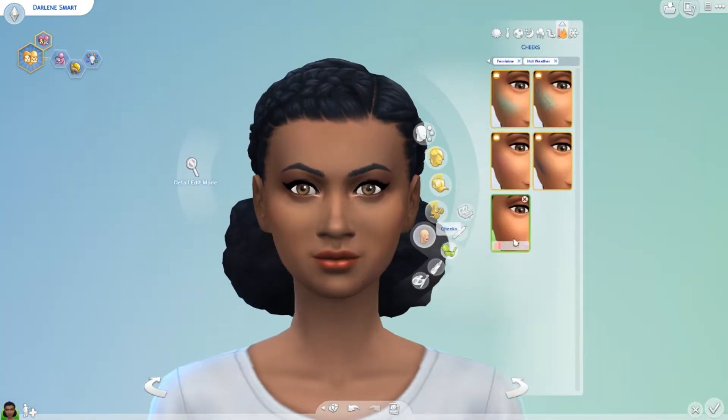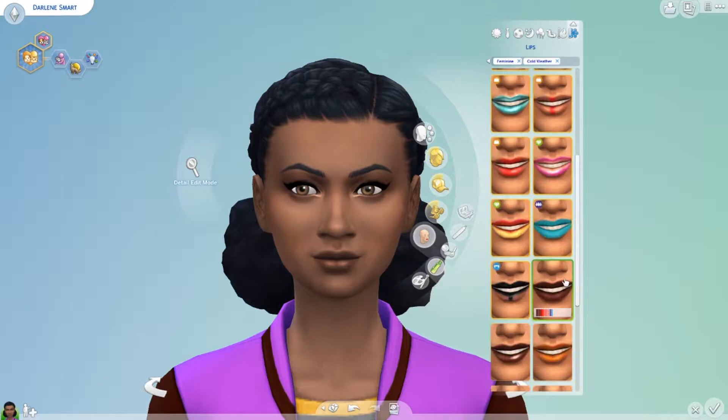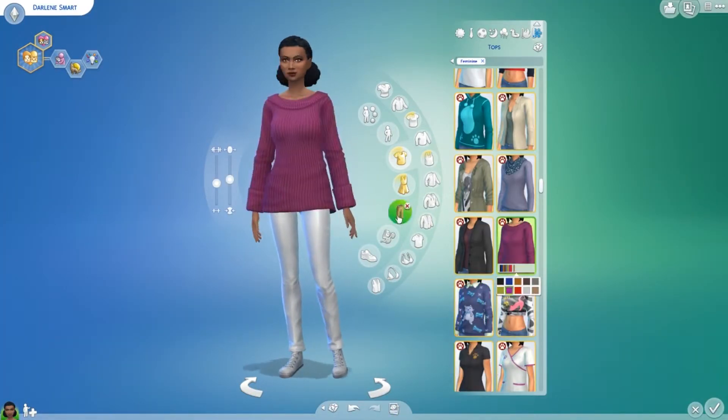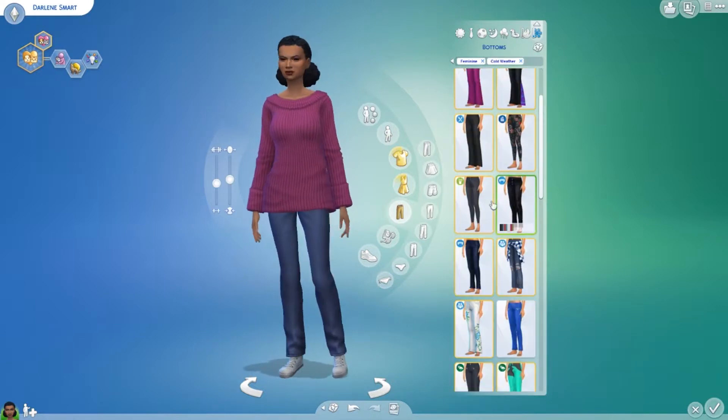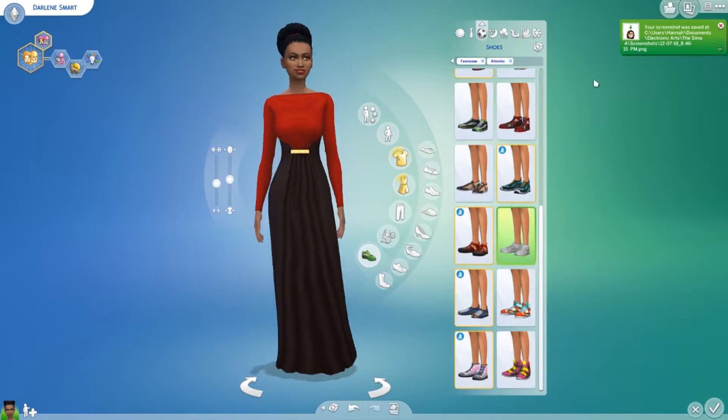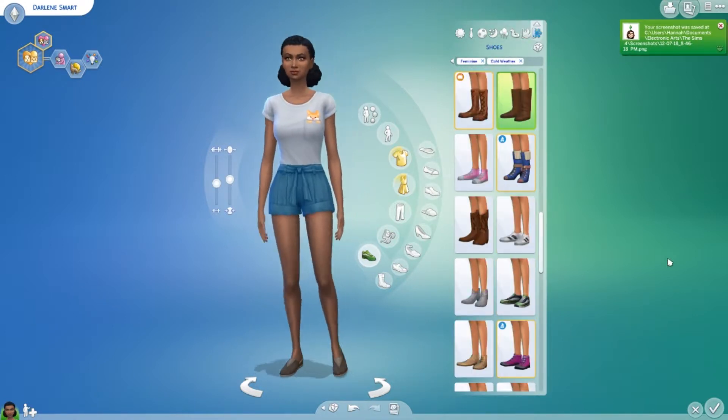It takes me so much longer to do Create-A-Sim because of the extra two outfits, but I love the cold weather stuff. I do wish you could toggle it off because it feels really weird when it's cold — especially in Oasis Springs. I don't feel like it would ever be cold there or snowing, but whatever. Maybe you can and I just haven't figured out how to do it.